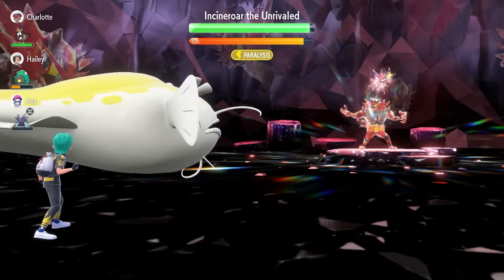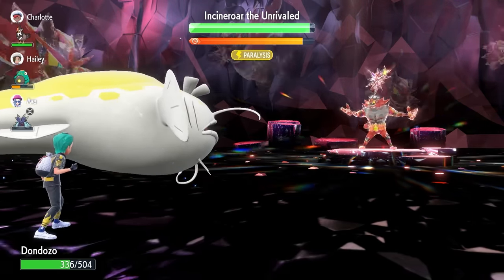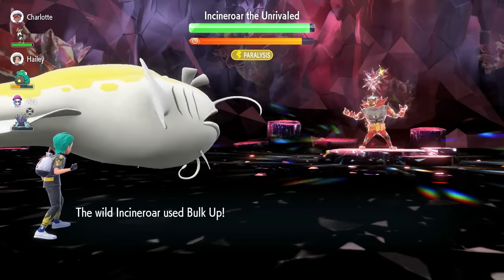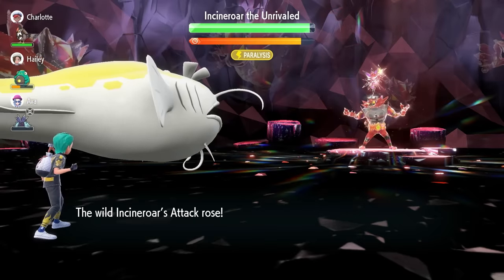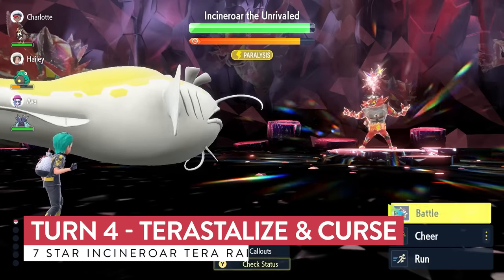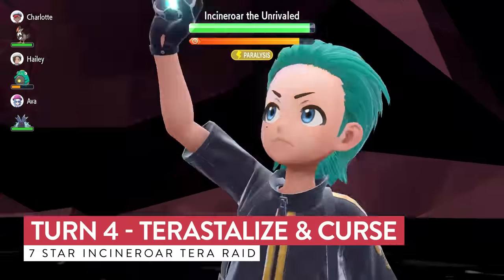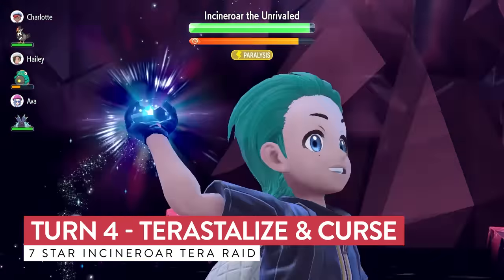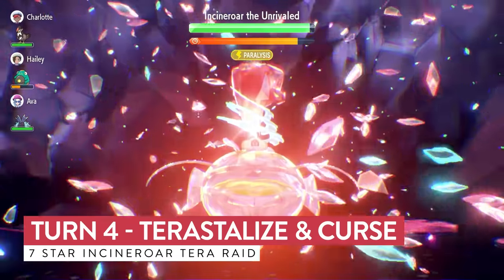We're firing off that second Body Slam, and this will be our third one before we can Terastallize, which is really nice for us early in the raid. It chases past any Taunts and gets us to the point where we turn into a Fighting type for that additional boost on our Body Press attacks. Incineroar goes for a Bulk Up, wasting its turns thanks to the Unaware ability we have on Dondozo. On turn four we're going to Terastallize and we've also landed Paralysis on the Incineroar.